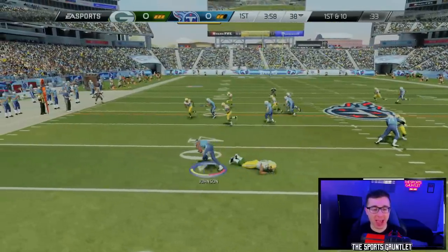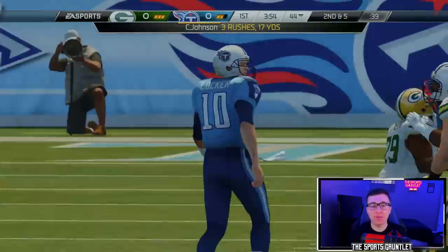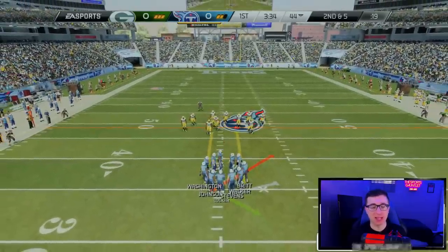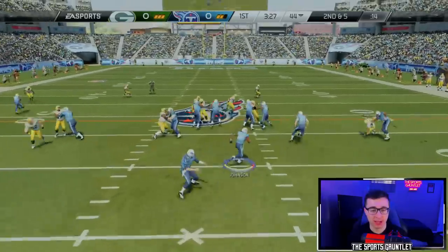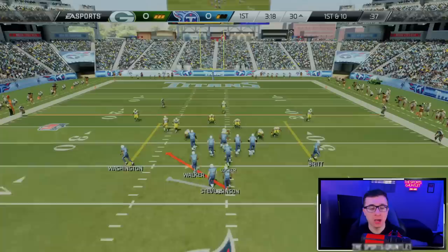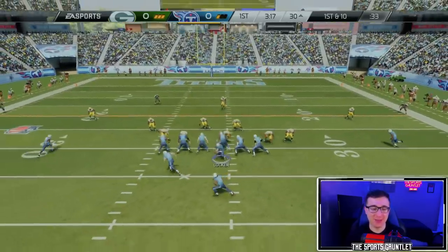Break a tackle — can we see that 99 speed? He isn't quite flying like a Tyreek Hill would in the next few Maddens. I want to see him reach that 99 speed down the sideline and cruise to the end zone. Give me some blocking — oh, here we go. Throw one block, Chris Johnson. I expected way more speed right there. I thought he was going to fly past that defender and just walk into the end zone.